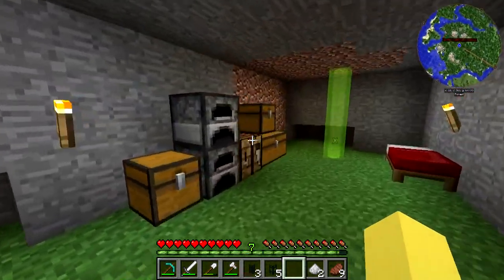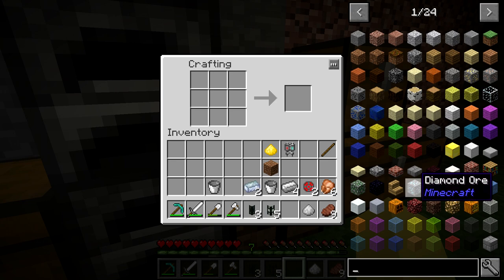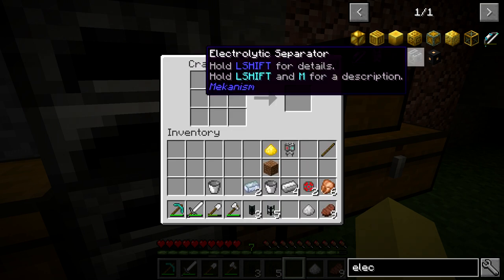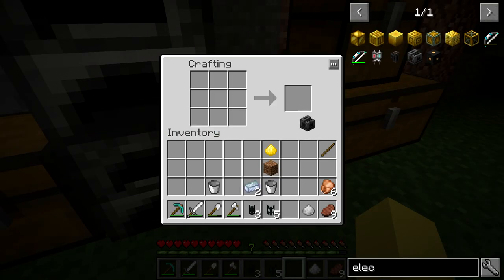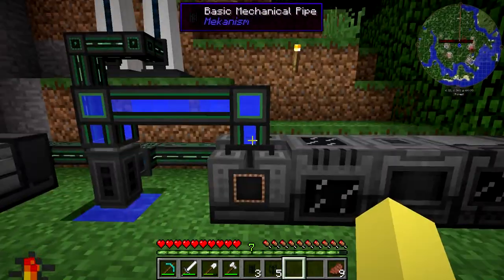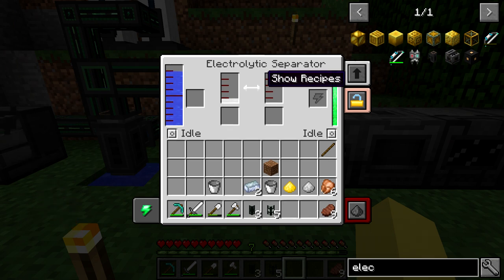So now while we're doing this, I want to say thank you guys so much for the amazing feedback on the first episode — it got almost a thousand views and over a hundred likes in the first 36 hours. The electrolytic separator is filling up with water now. You can see the bar in the center — where you normally click to show recipes — is going to be white when it's running. If it doesn't have water or doesn't have power flowing into it, it'll stop or be flickering. Right now it's white completely, meaning it's continuously processing.